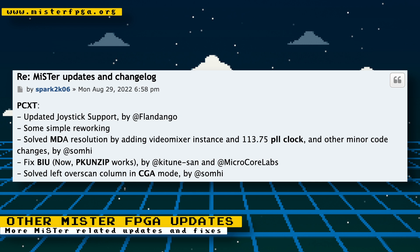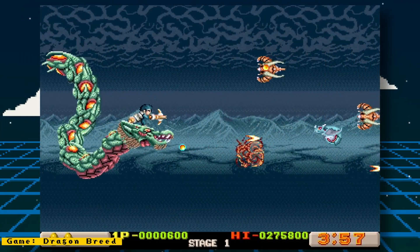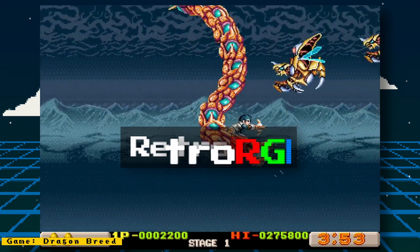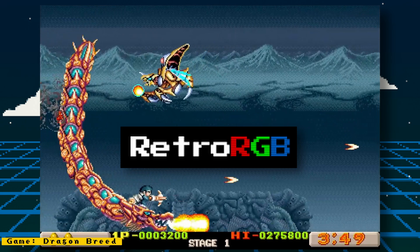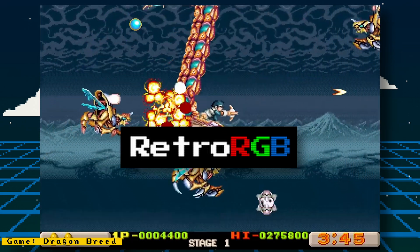Please also try to support Sorge, the maintainer of the MiSTer project, and other MiSTer developers and contributors on support platforms such as Patreon and Ko-fi. Their hard work allows us to enjoy this amazing project. Check out RetroRGB.com to see MiSTer news videos in blog form and to get more retro-related content, and if possible, support them on Patreon too.